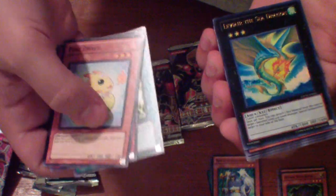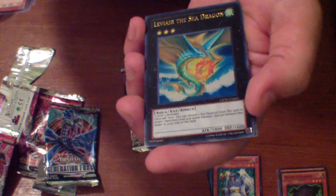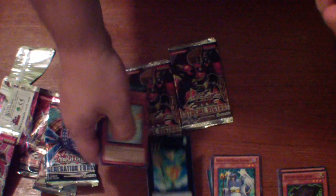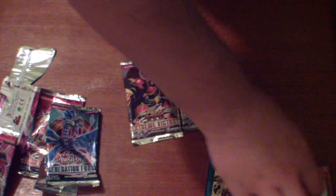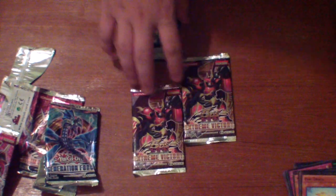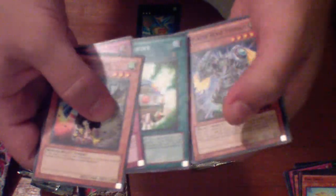Oh my god, yes, yes, oh yes! Leviathan the Sea Dragon — very nice, very nice! Yes, finally got a good pull out of one of these tins. I did get like two secrets in one tin but they were not that good of secrets, but finally Levi Eye — great pull, great pull, pretty happy.